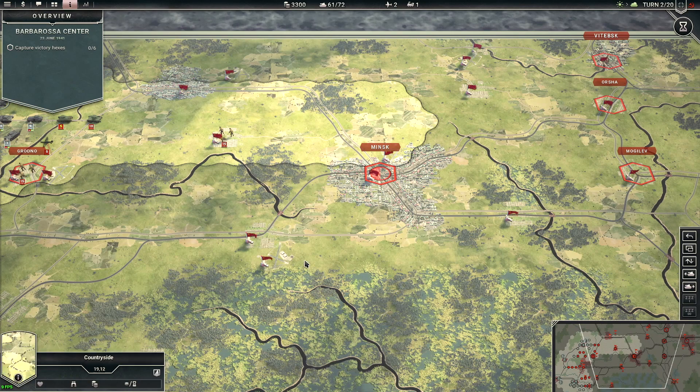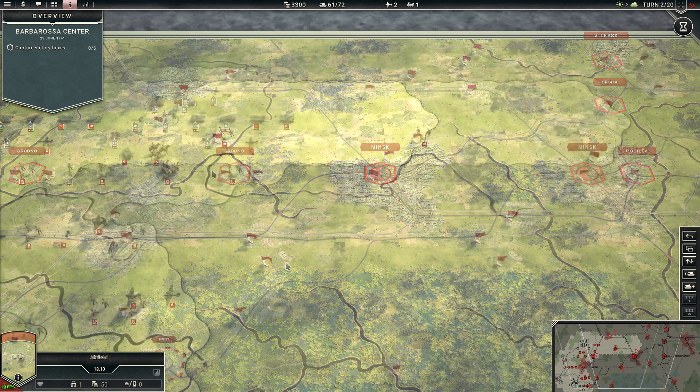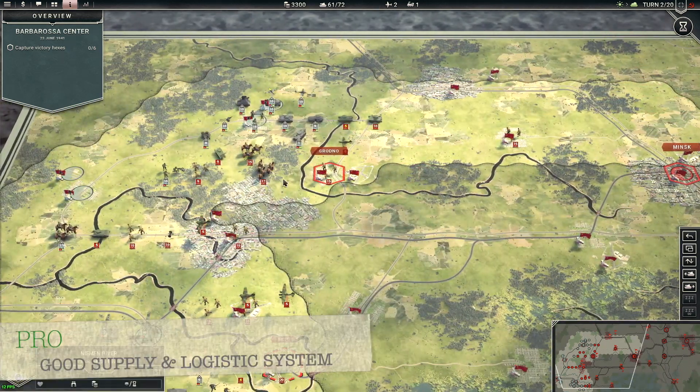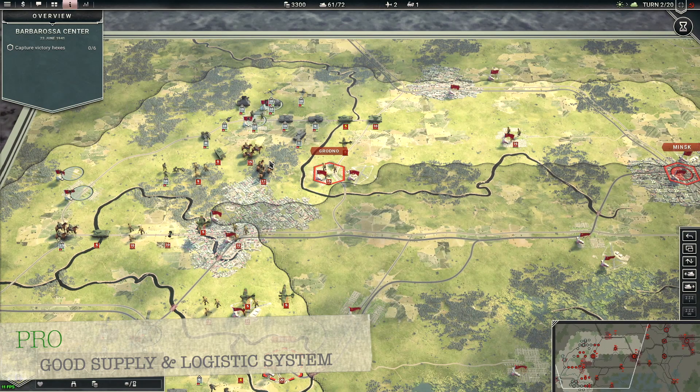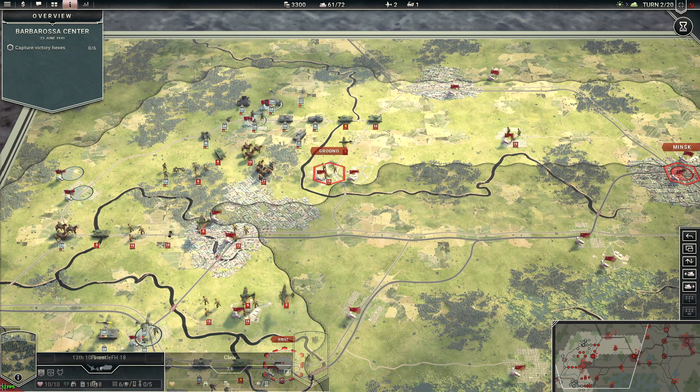Supply lines are also really good in this game. You can actually cut off the enemy from supply, which is a great addition they added.